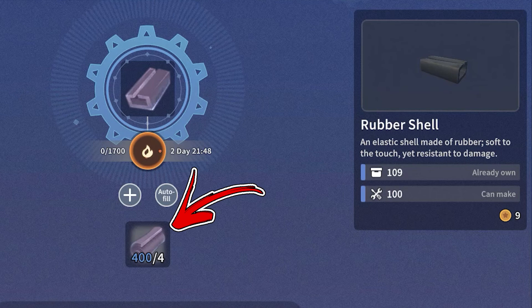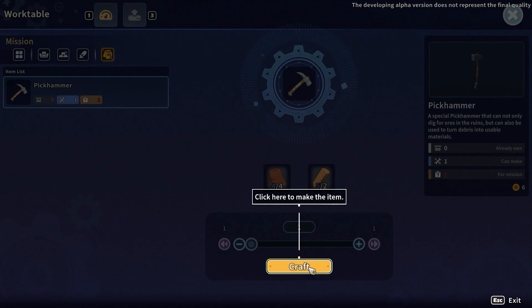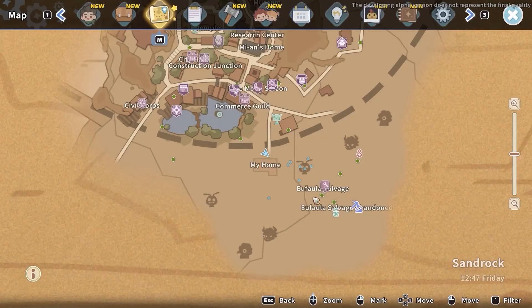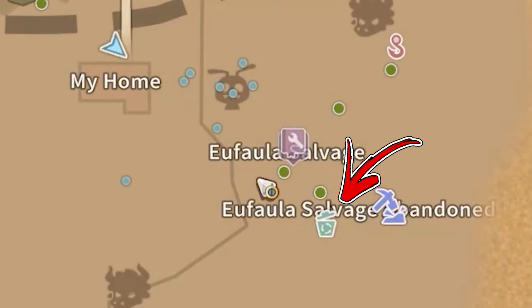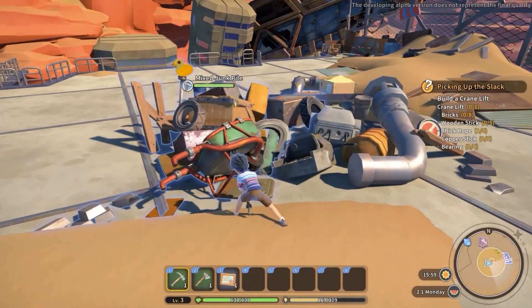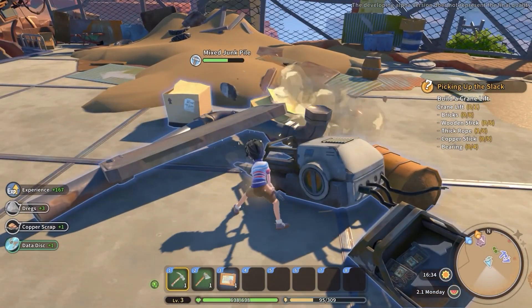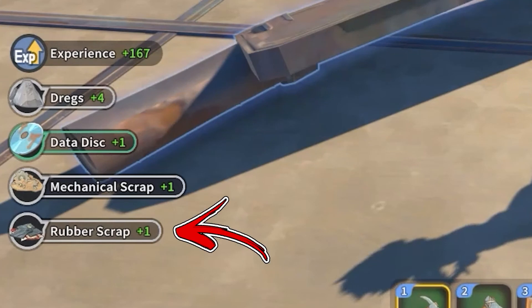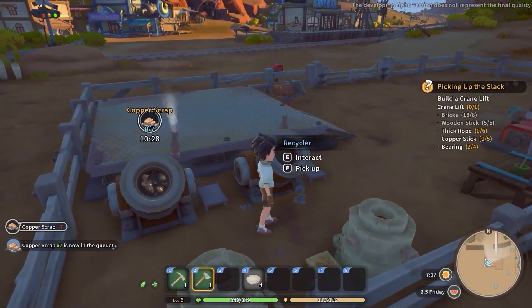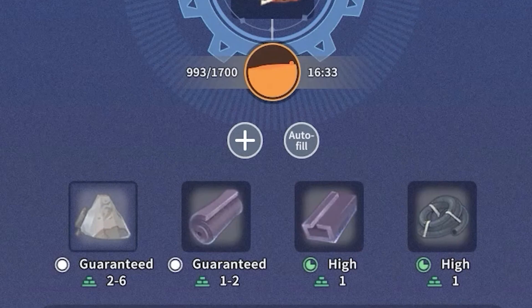For the rubber itself, before you are able to start farming it you have to craft a stone pickhammer. Next, go to the bottom right side from your workshop and enter inside the Ufala salvage. Here you will find some mixed junk piles you have to mine using the pickaxe. By doing so, sometimes you will receive some rubber scraps. Once you have it, interact with the recycler and place it inside. By doing so, you will for sure receive at least one rubber.